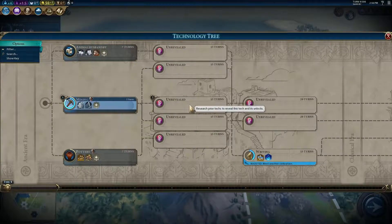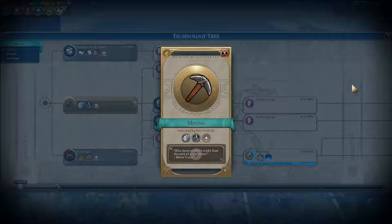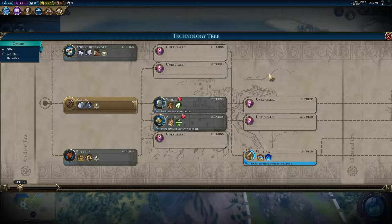Implementing the randomization of the tech and civics trees was an adventure, as we'd experimented with it during the last era of our Gathering Storm expansion. Tech and Civic Shuffle Mode will hide the identities and positions of each tech and civic, as well as randomize their prerequisites and costs. What won't change are the unlockables for the research — Mining will always unlock mine improvements. The randomized tree will be the same for all players in that game, so the playing field stays level.